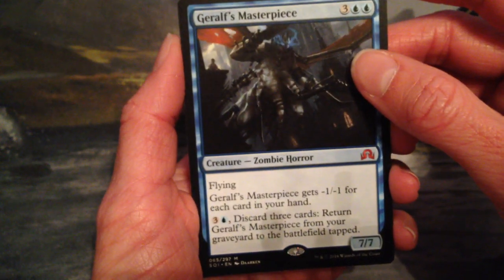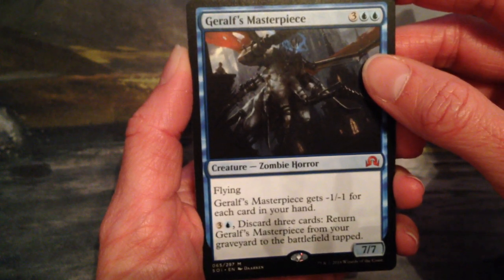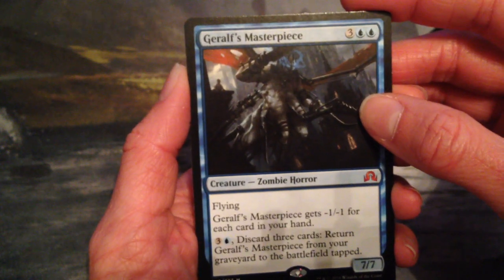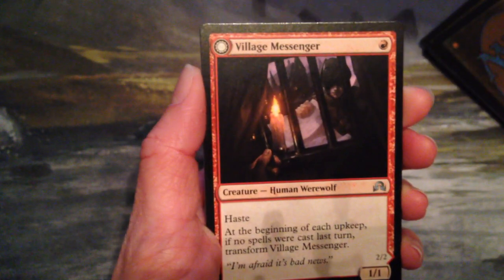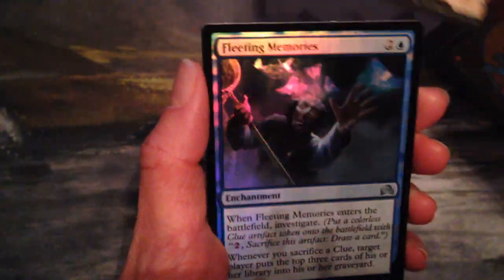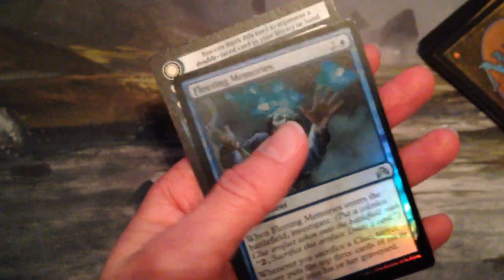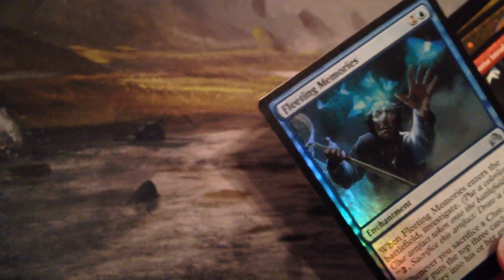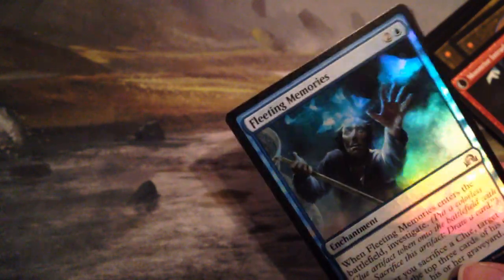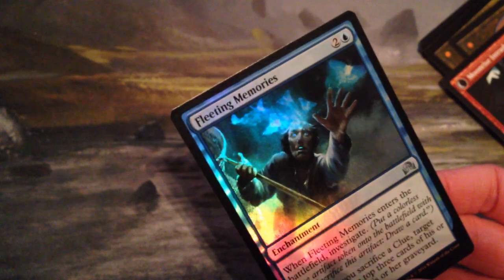So you pay four, discard three cards and return it from the graveyard to the battlefield — five mana for a 7/7. Not bad, it's unlikely to be a 7/7 until you bring it back. That's nifty. And I have Village Messenger with a flip, and a foil — Fleeting Memories. Nice. In addition to Sophia getting all the cool rares, she's also getting all the foils — this is her fifth foil, and I have exactly one so far. It's very pretty — I was wondering what this one would look like in foil with all the butterflies flying out of his head.